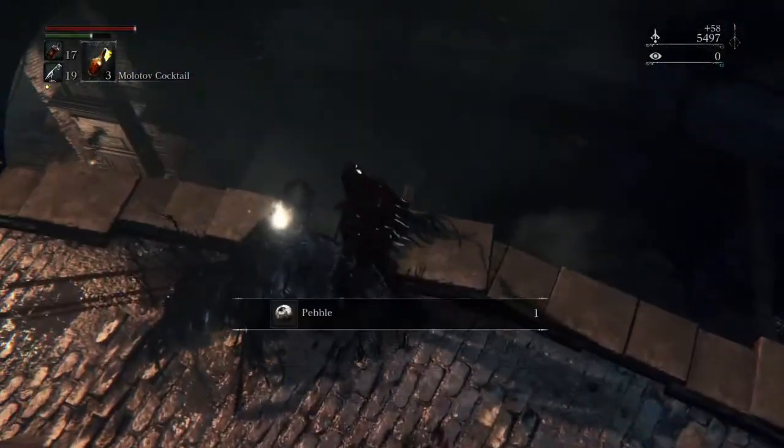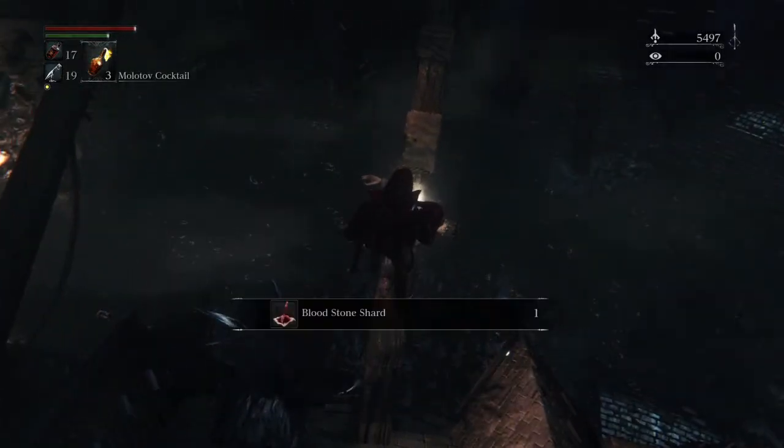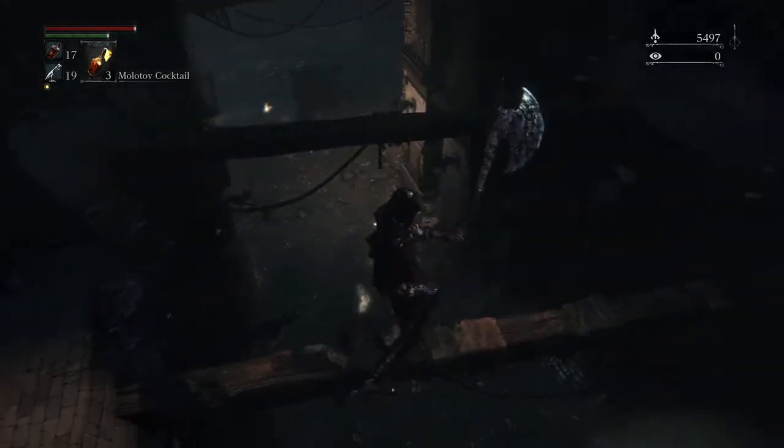Watch out for some stupid crows. If you notice right down there there's an item — that's what you're aiming for. Drop onto it, grab it, then drop down here.